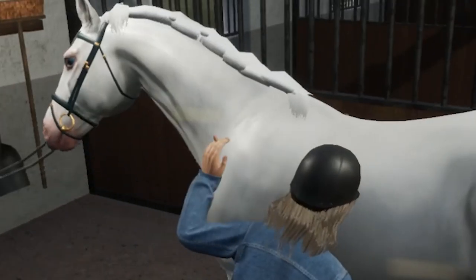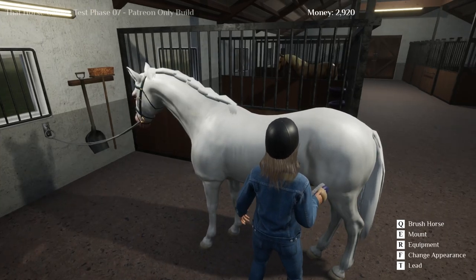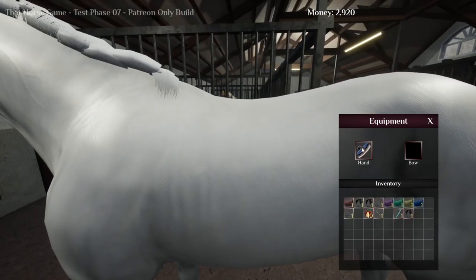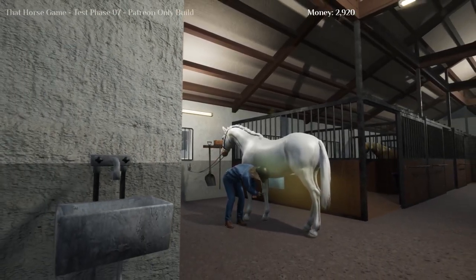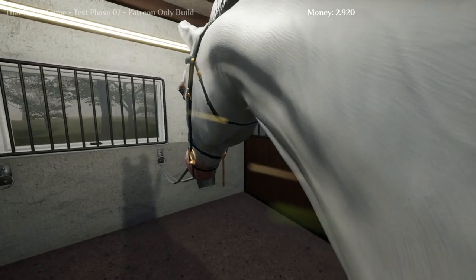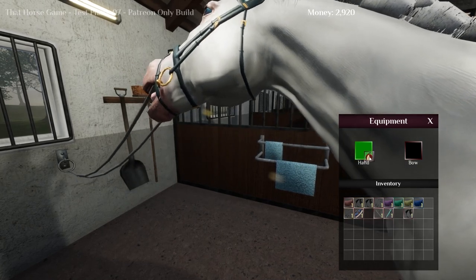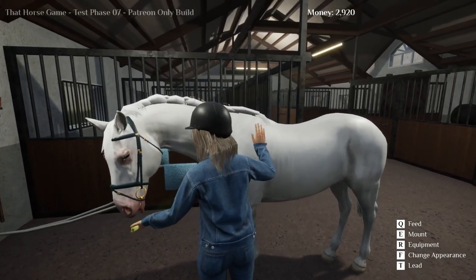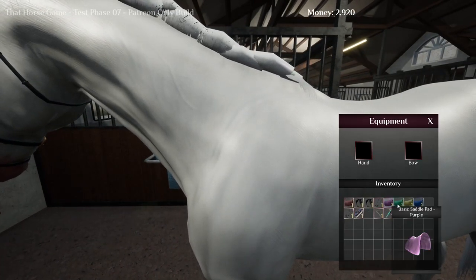Let's do some grooming first. You can brush the horse — Atlas stop it, stop being so naughty! Sometimes the horse has an idle animation like 'hey stop that' — they're just programmed to do that sometimes. We also have a hoof pick. There's a little bug here with the hoof animation — the hoof went down too quickly. You can also feed the horses — here's an apple. I love this feature!